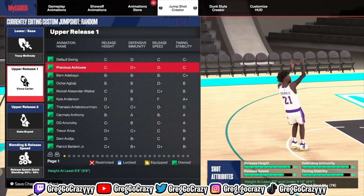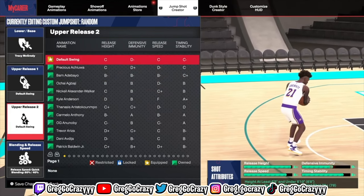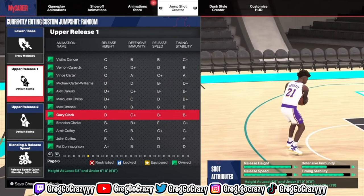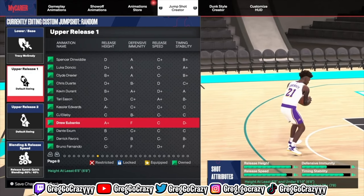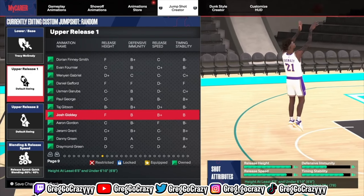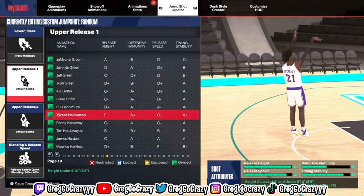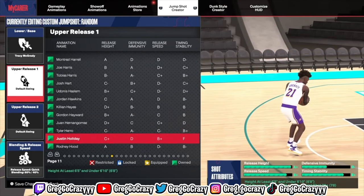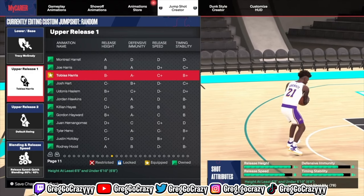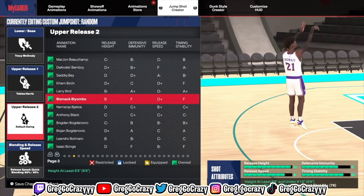Once you do all that, you just tweak the speed to where you want it. I tweak the speed where it's the fastest for me — it doesn't have to be for you. You don't need all those A+'s every time. Because if you look at some YouTubers' jump shots in their videos, it's always A+, A+, A+, and then you end up using it at their release speed and you're still missing or it's inconsistent. That's why it's good to create your own jump shot.